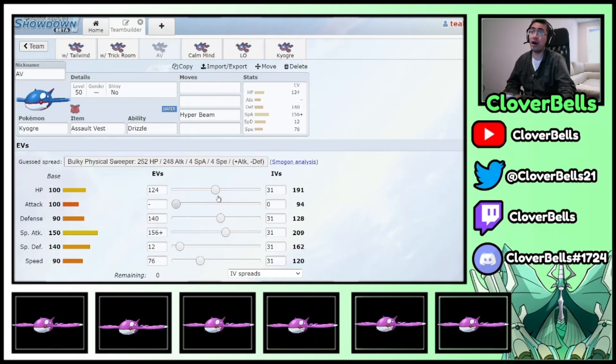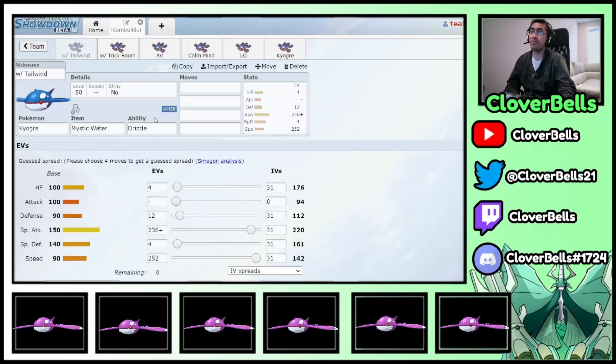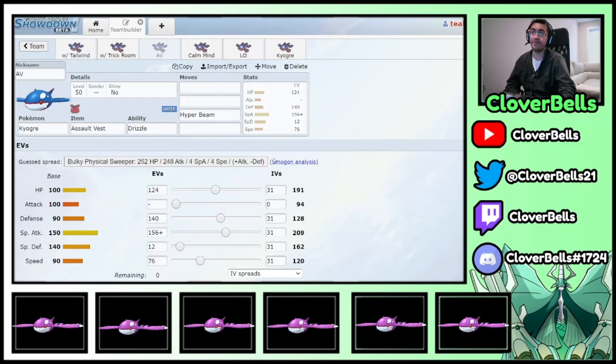You'll obviously be able to take Zacian's Play Rough better — you won't get one-shot because you have more bulk. That's our Assault Vest Ogre. If you have an AV Ogre on a Trick Room team, just drop back to 112 Speed and then add more into Special Attack or more into bulk — I leave it up to you.